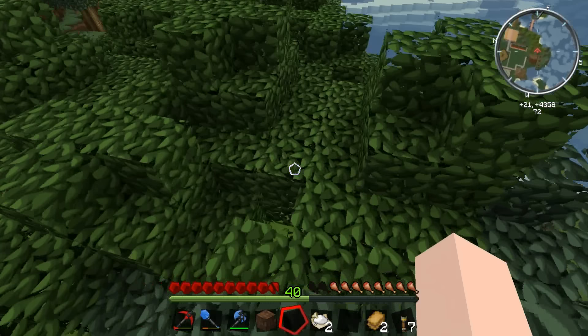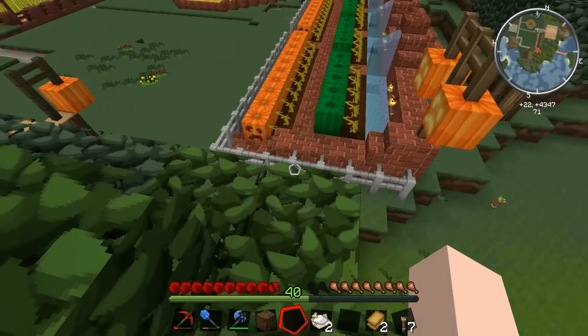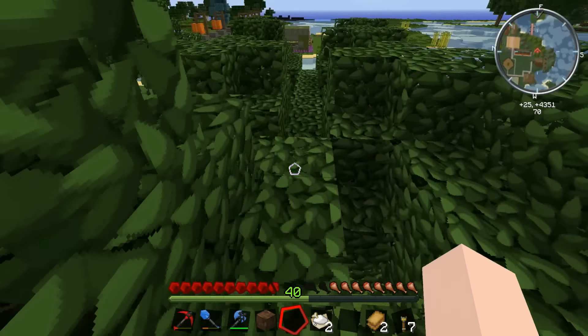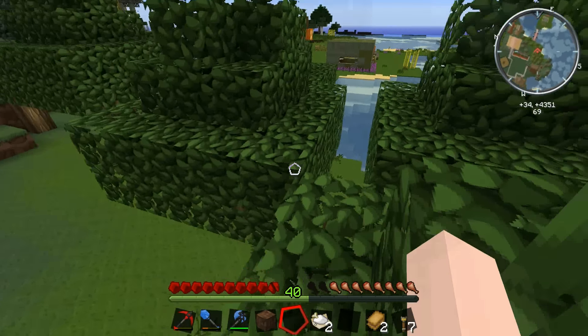First things first, I need power to the fermenter and I've got a bit of a problem - we've run out of redstone conduit. There might be a few cables left in the chest, but let's go over and cannibalize some of the cables that go to the quarry, which we don't use at the moment.